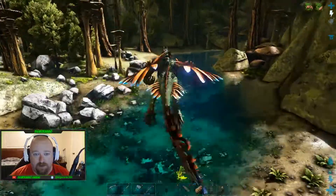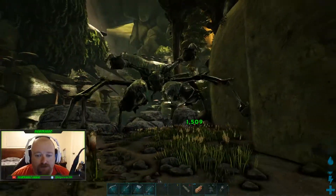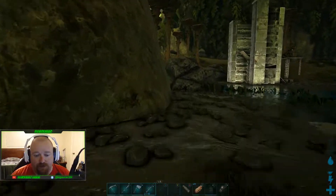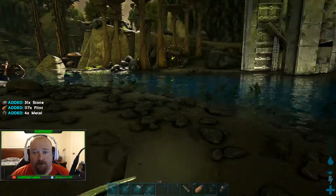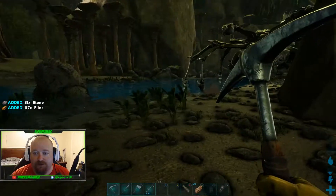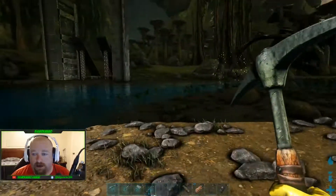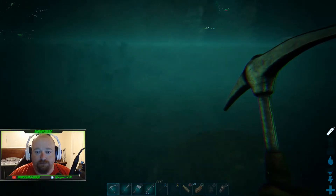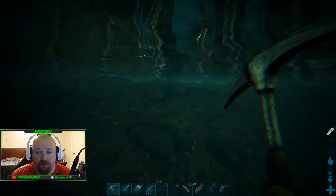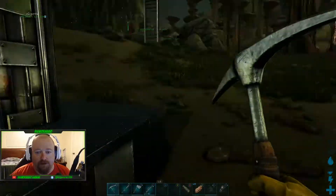All right guys, so we got a level 200 crab here. The most dangerous part of doing this is you just got to make sure that they don't grab you, because that happened to me the other day when I was testing this thing and they will mess you up. So all you do is just run him right into the trap like I'm doing here.